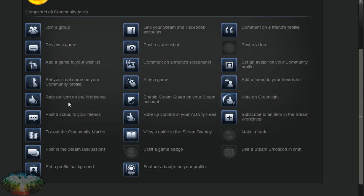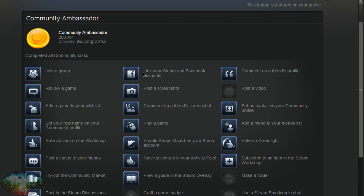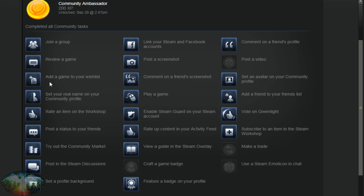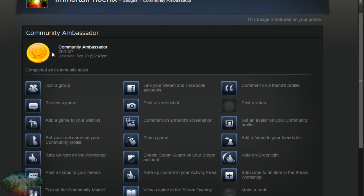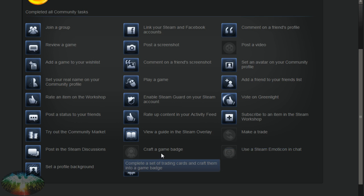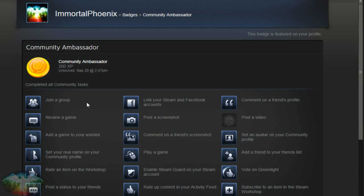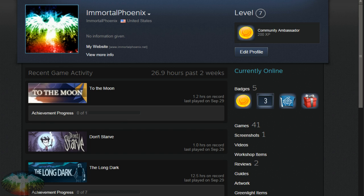You'll see a bunch of different tasks on here to complete. What you need to do is go through and complete them — post a screenshot, link your Steam and Facebook account. For linking accounts, if you don't want to link your real Facebook, you can always make another one. Once you've done 22 of them — I think there's 26 in total — you'll have the highest level, which is Community Ambassador. You don't have to do all of them. Even without crafting a badge, just having an okay collection of games will usually get you a pretty high level.